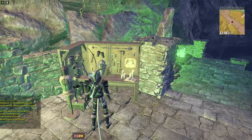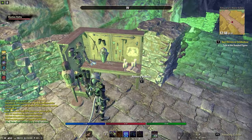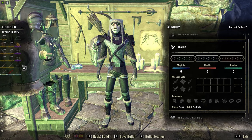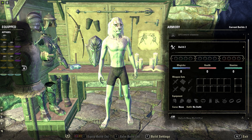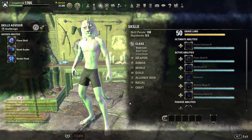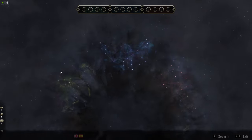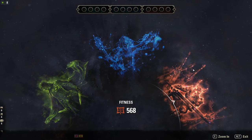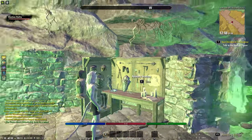¿Qué hacemos ahora? Ojo, que ahora viene la cuestión. Atentos. Si yo vengo de nuevo a la Build 2 y me la equipo, automáticamente me resetea el personaje a cero. Fijaros: tenemos las Skills, tenemos los atributos, todo reseteado y para poner. Y por supuesto, tenemos los 568 Champion Points en mi caso para redistribuir y hacer la Build a nuestro antojo. Atentos, que aquí está el problema.